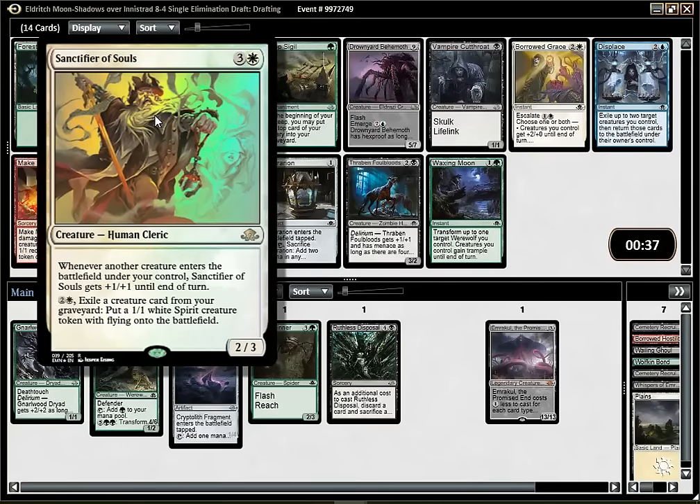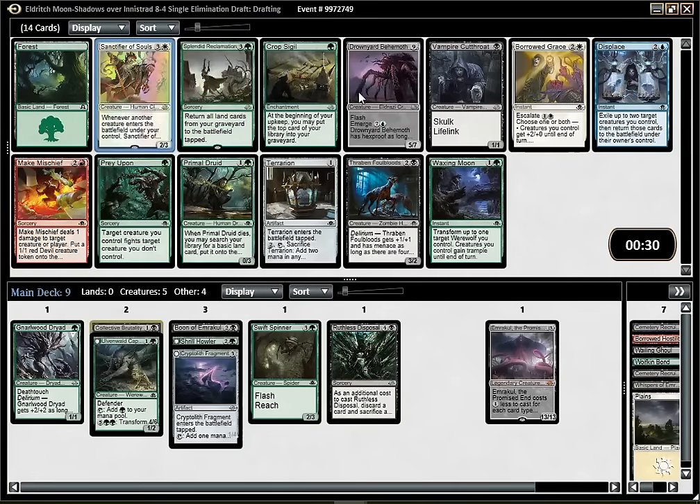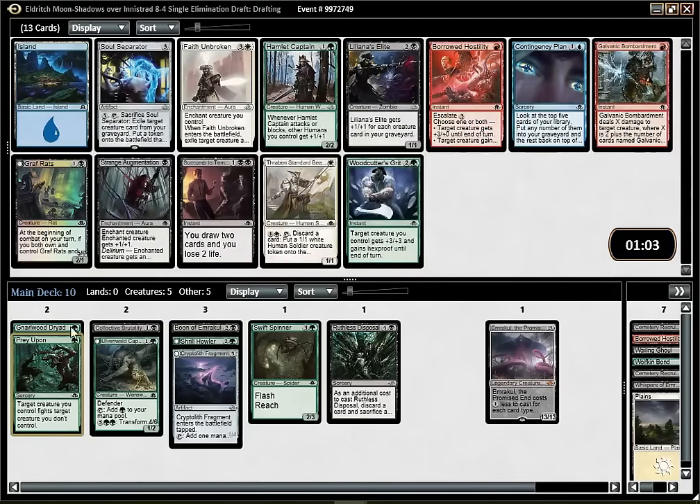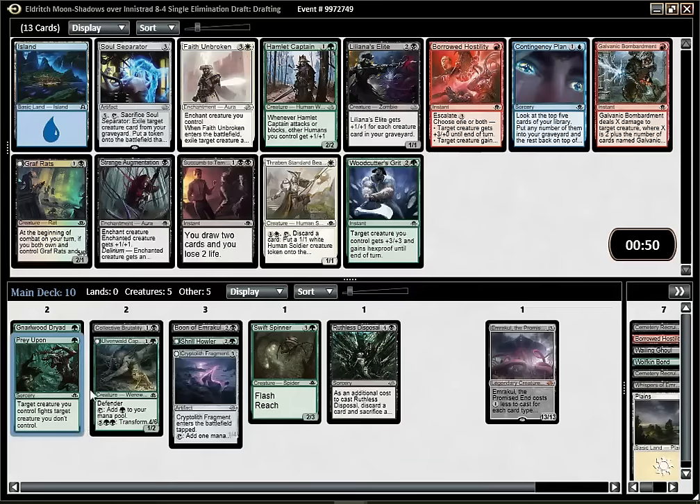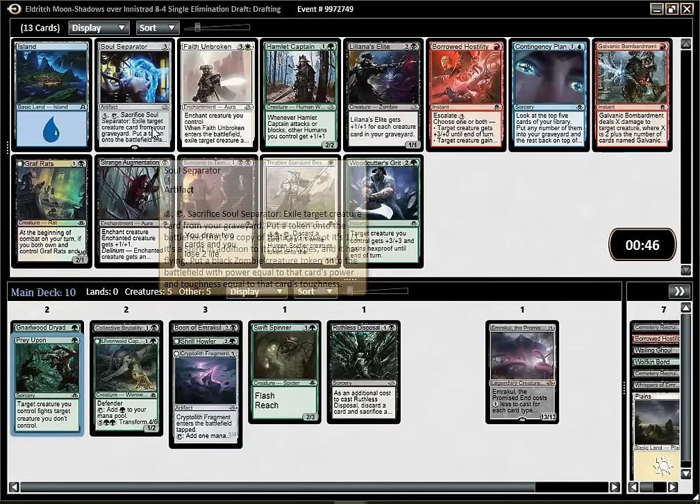That's just a pretty solid card - not unbeatable, but quite good for sure. Drownyard Behemoth is pretty sweet too. Primal Druid is fine, though not so appealing. Hopefully I'm winning one of these four cards. I think I'm just going to pick Prey Upon, which is decent removal. Currently I don't have very big creatures unless I flip my wolf, but it's quite cheap and efficient. The first two Prey Upons are pretty good, but three or four in the same deck is not the best idea - one is completely fine.